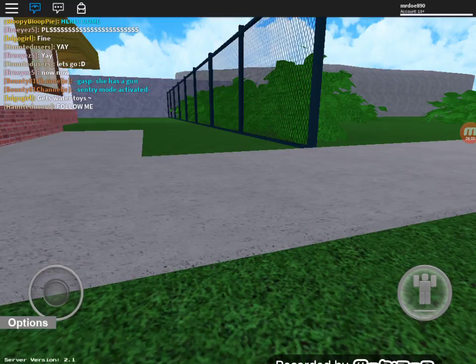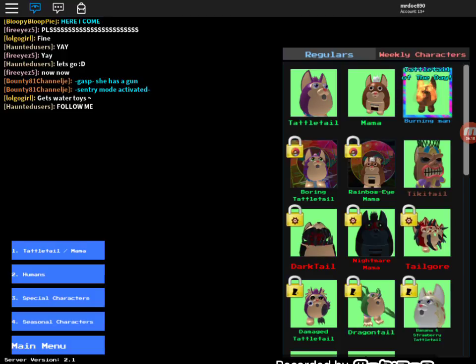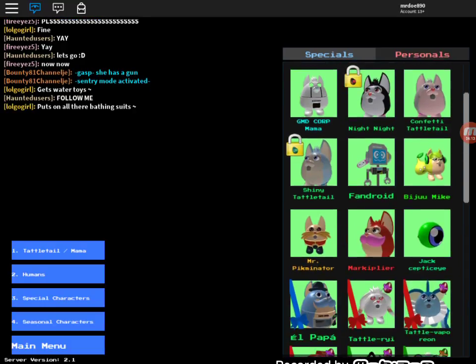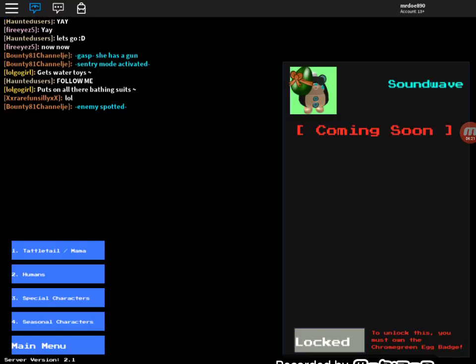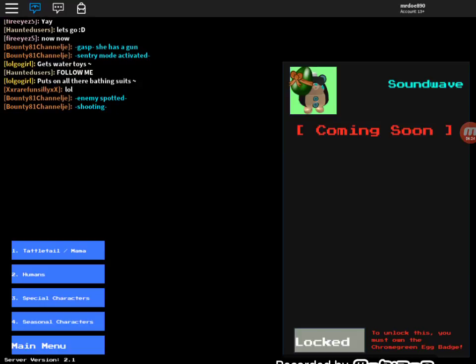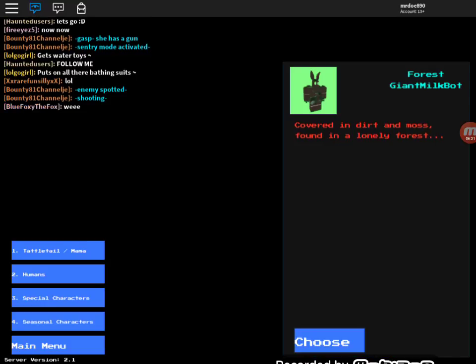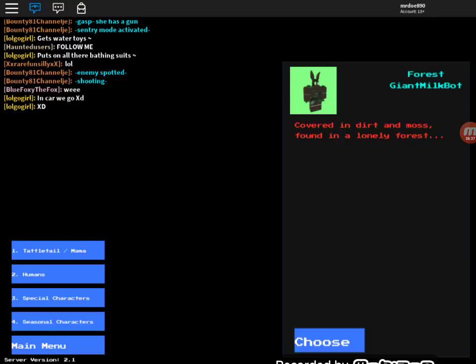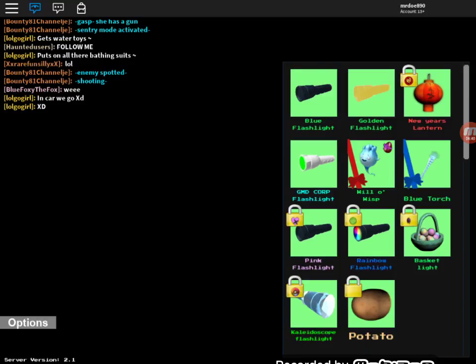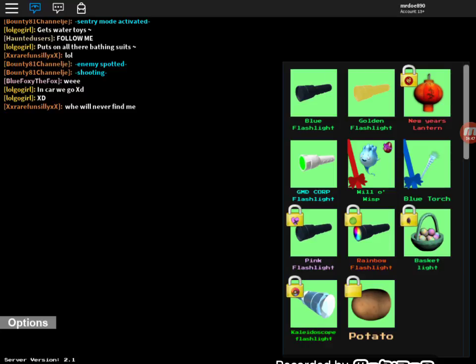There are some characters that I don't have to my knowledge — there's two characters. Soundwave — I wish I could review her because she has to be my favorite too. You must unlock her for the Chrome Green Egg even though I already have it, so I think that's a glitch. And there are already like three glitches: the character, the Waygetter Mac worker, and I don't know where the toxic flashlight is. Is it a new skin? I don't know.